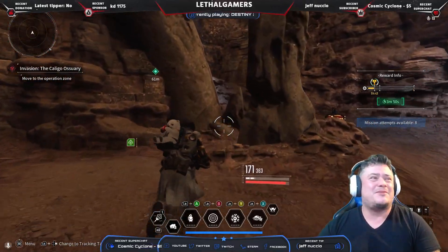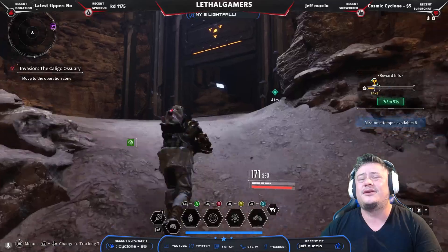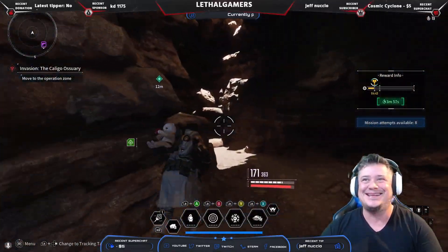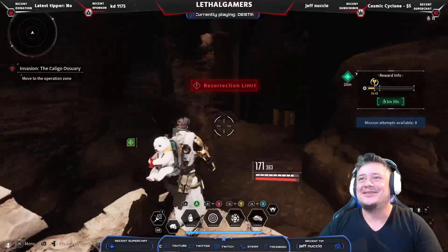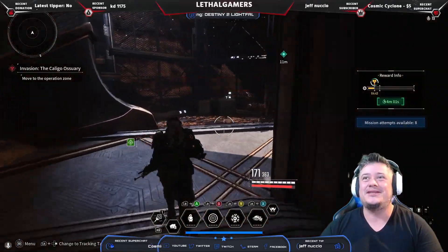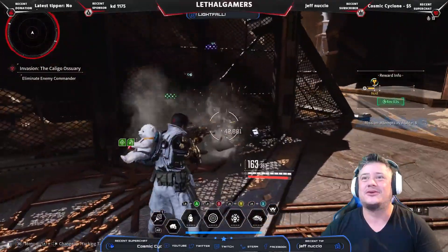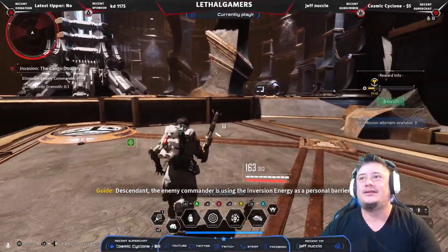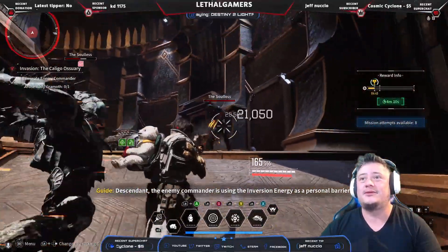I feel like this one might be the easier of the two so far. Besides trying to get on the starting plate — if you have a different grapple hook it might be easier, like a longer grapple hook, you could probably just grapple straight up to it. I'm sure it's easier, but I have the sky grapple hooks.